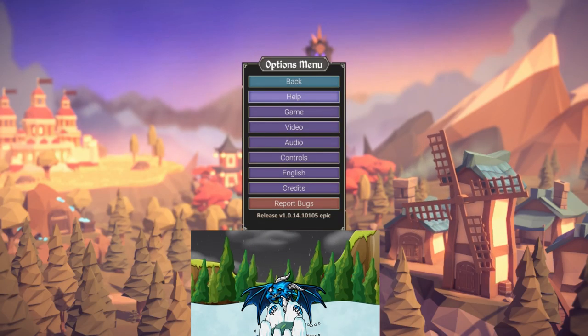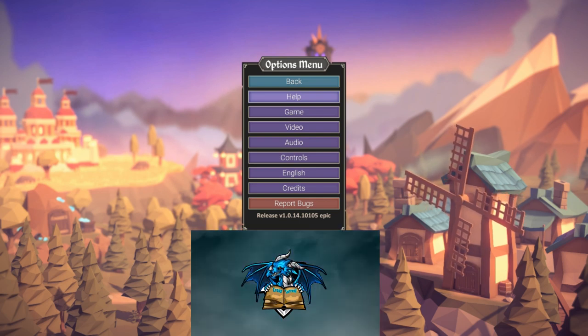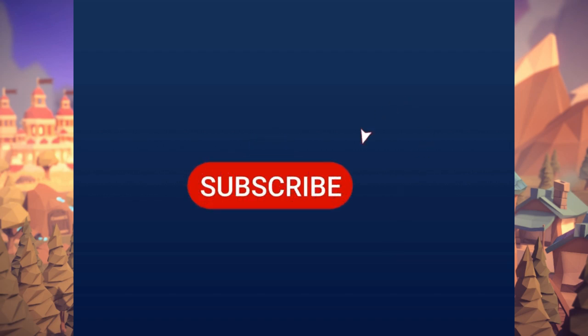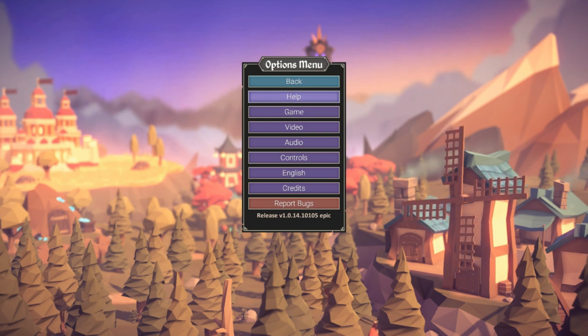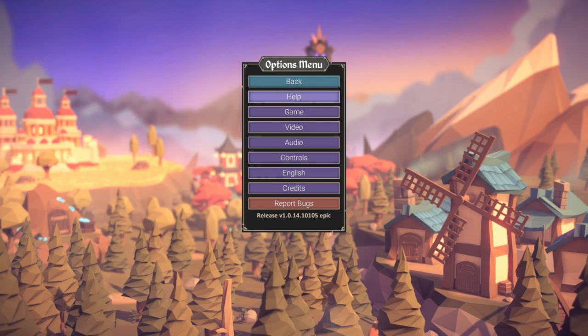Hey, what's up everybody, it's CrossCurrent. Today I'm showing you a game called For the King. I'll be doing a guide and a little bit of a review, just to kind of get you a feel for what's in store. You would go to Epic Games Launcher and download this. If you go to Steam, it's $20, but there it is free for now.